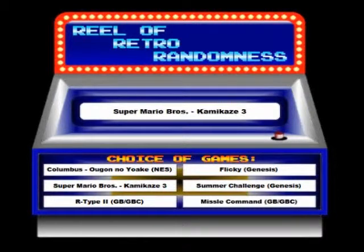Now let's see which one comes out on top. Looks like we might end up having to look for a translation, but chances are it probably might be a short one. The winner is Columbus - Ogun no Yoake for the NES.